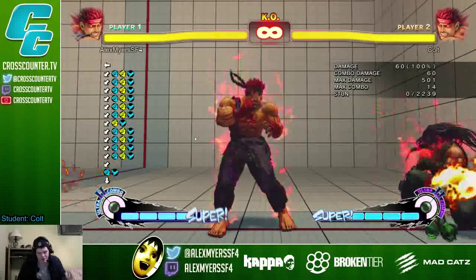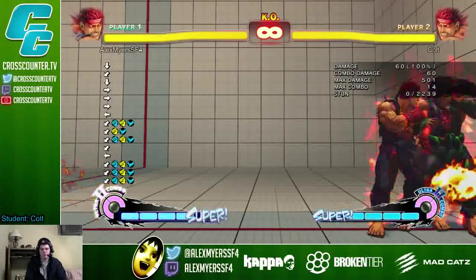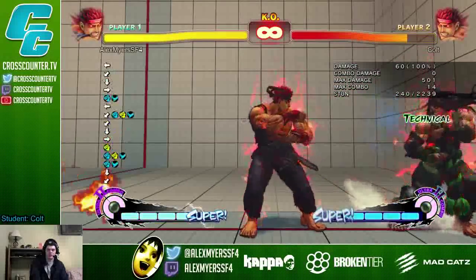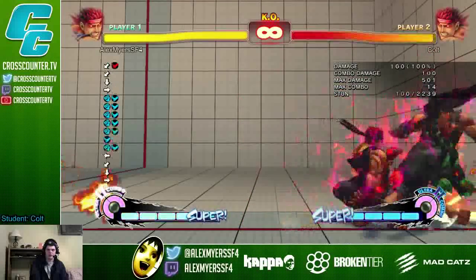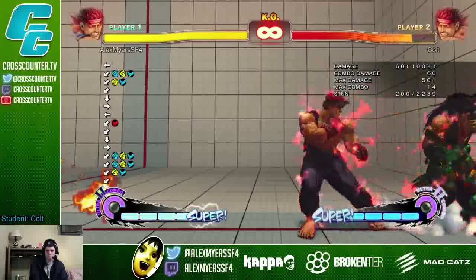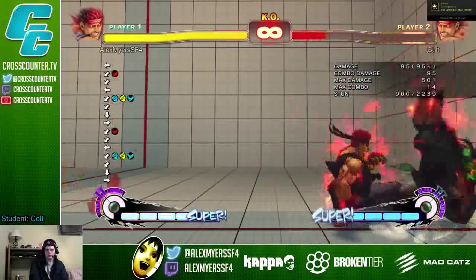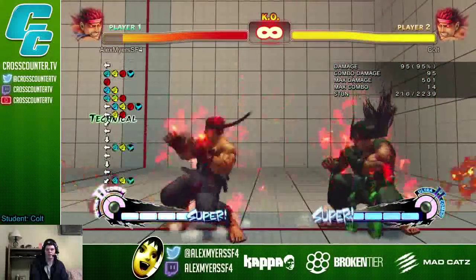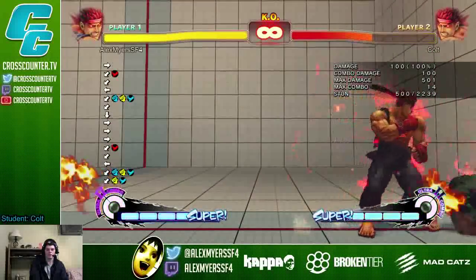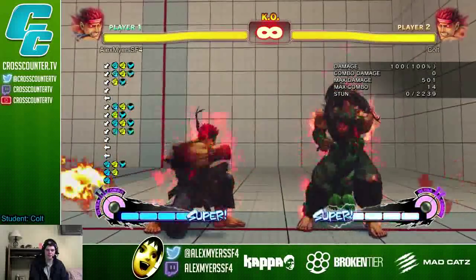That's what I meant — there are frame traps that target specifically crouch techs. If you were just doing stand tech, most likely, if you do it right, you'll tech my crouch medium punch. If you're stand teching, you just press the tech buttons when you're standing. I want you to try your stand tech but kind of delay it. Sometimes I'll either beat you or you'll beat mine, but most of the time you'll tech with them.